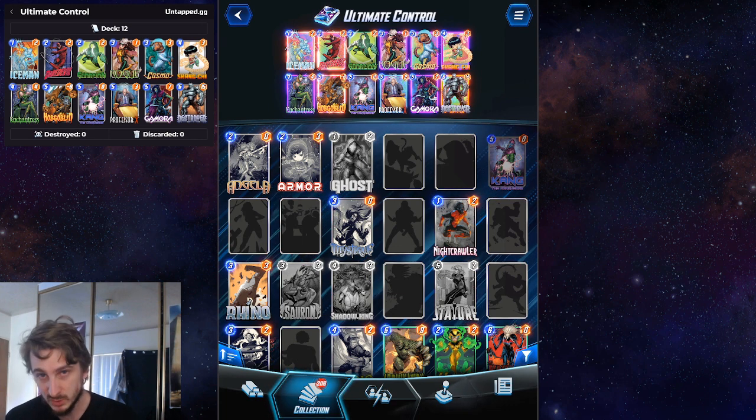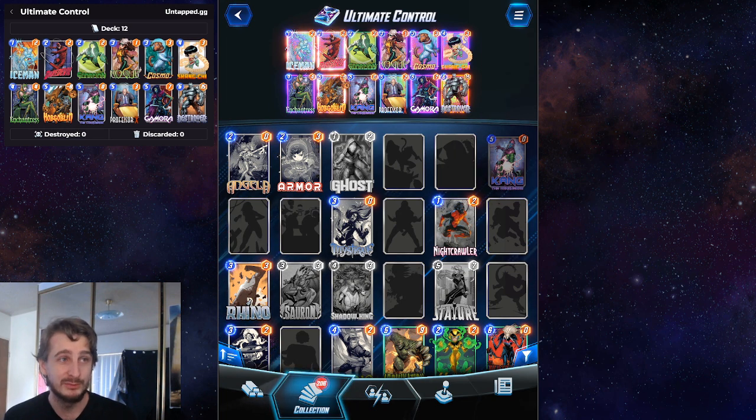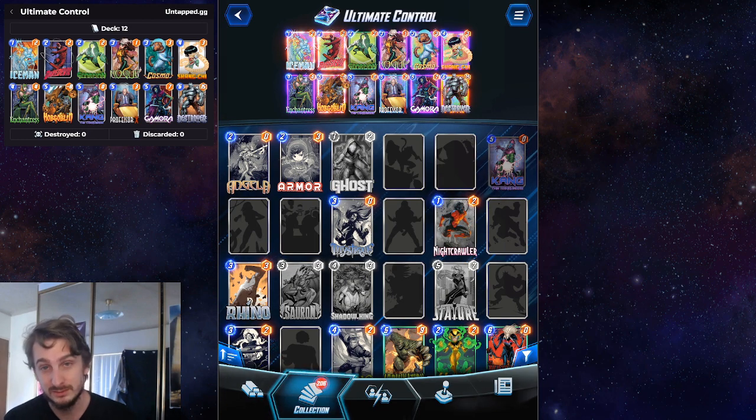I wasn't that scared of Destroyer in general, and Professor X kind of also does the same thing. But if that's something you're worried about, play Armor instead, because unless you're seeing Null in that Destroyer deck, Rogue isn't very good. But so far, Kang has been absolutely cracked. And, well, let's take a look.